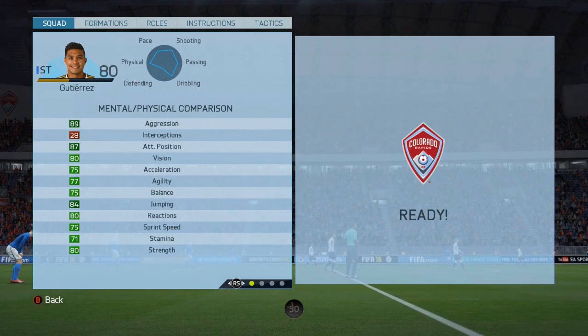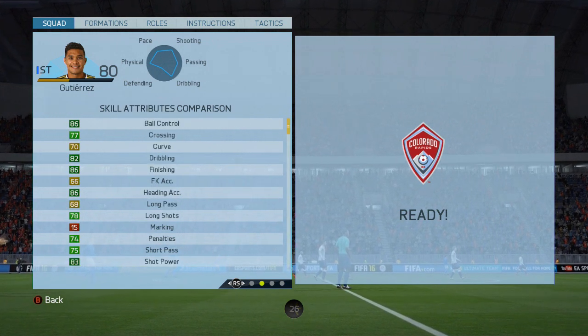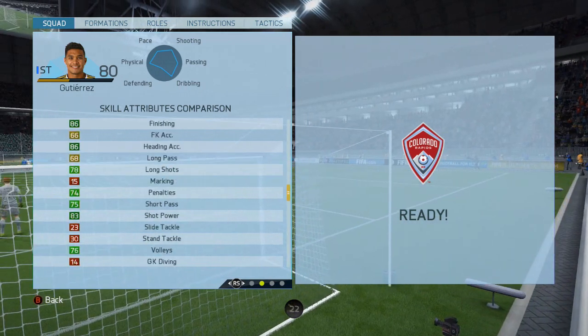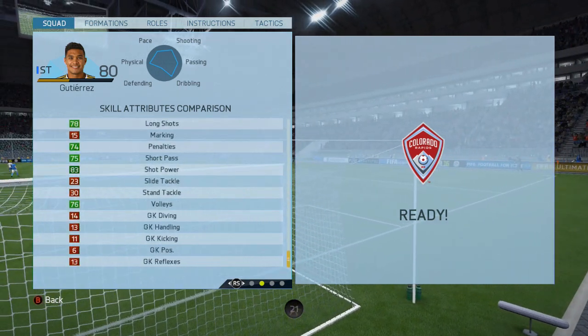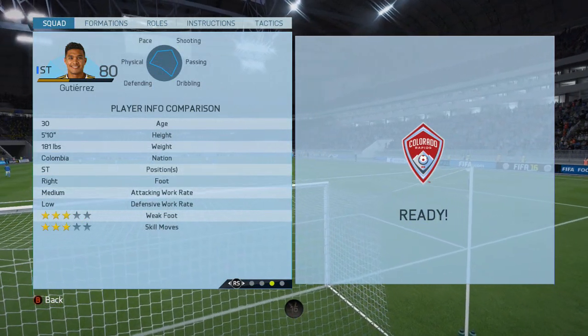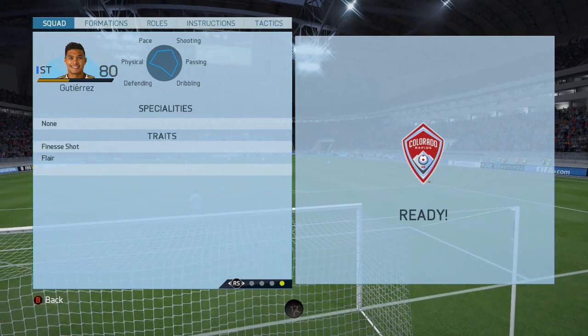Stats on the screen right now and look at that — high green stats in all the right places: heading accuracy, finishing, dribbling, attacking positional, shot power all in the high 80s. 3 star weak foot, 3 star skill, 5 foot 10, Colombian with the medium-low work rates, finesse shot and the flare trait.